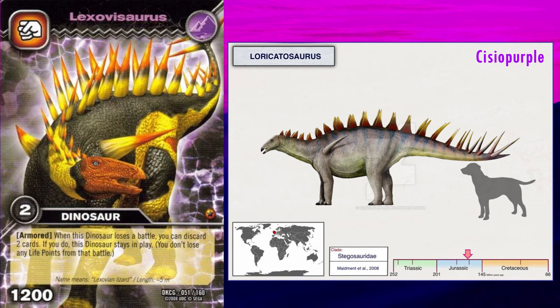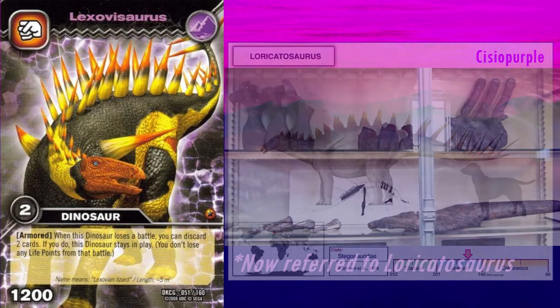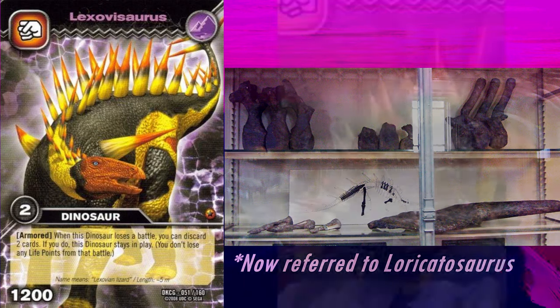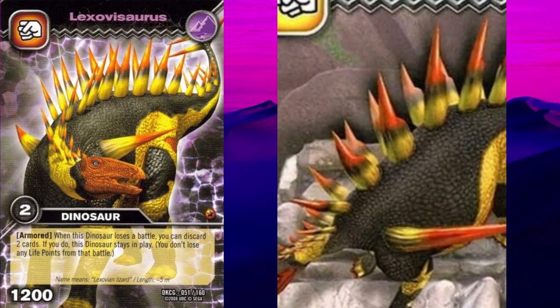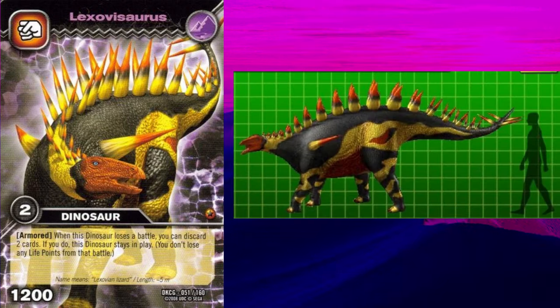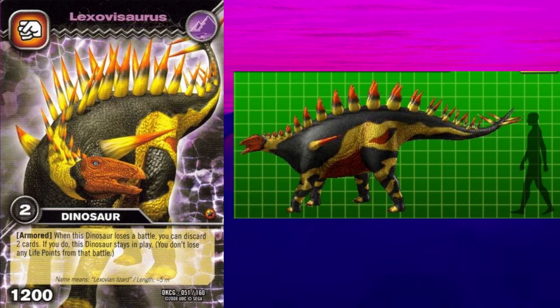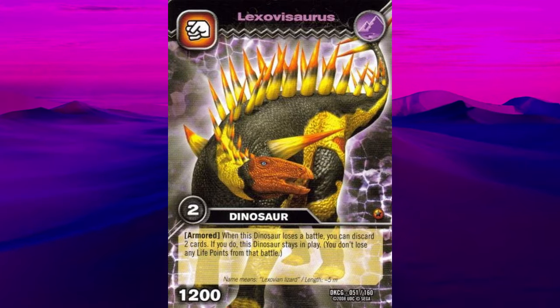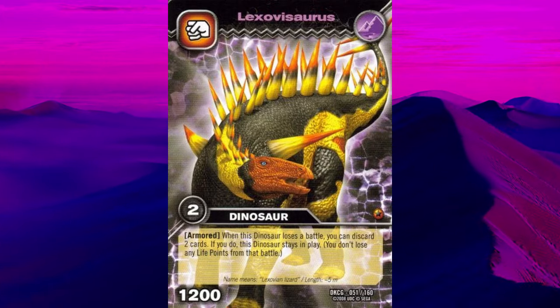The skull is not known, but this looks fairly reasonable. Whilst it was once thought to have shoulder spikes, these have since been re-identified as tail spikes, but this was unknown at the time. This model does feature what are now Loricatosaurus's distinct keeled plates, which is good, as well as them transitioning to spikes partway down the tail. It's unknown how many tail spikes it would have had, nor if it had a thagomizer, so I won't critique this model for it. So, on the whole, for a fairly fragmentary genus at the time, it's oddly really good.